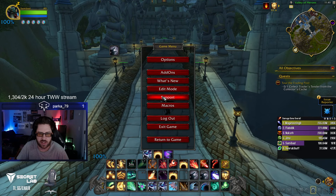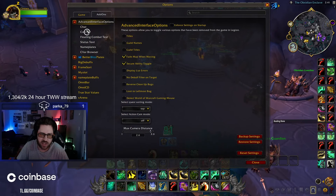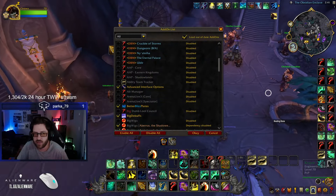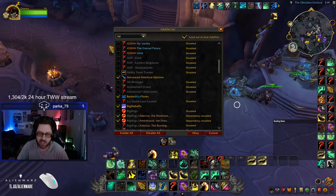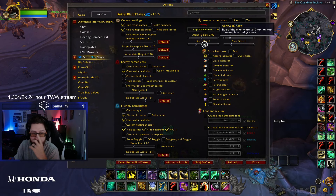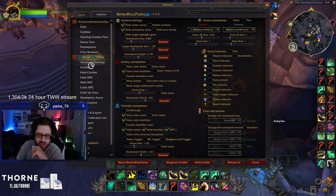My add-on list on beta isn't complete, so I'm logged on to live here. Advanced Interface Options — you don't really need it, but it gives you the options that Blizzard took away; it blows my mind you need an add-on for standard game options. Better Blizz Plates is a godsend — it does exactly what it says: it's Blizzard nameplates but better. A lot of people ask how to get the arena 1-2-3 over your name; just replace arena name with ID.